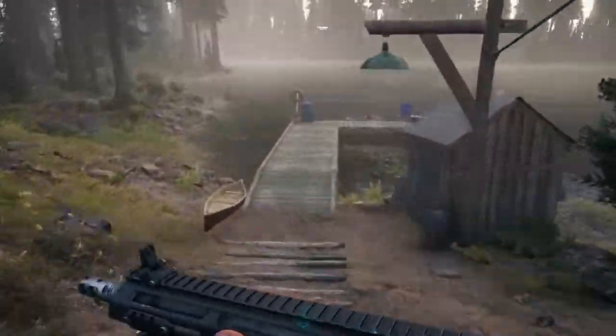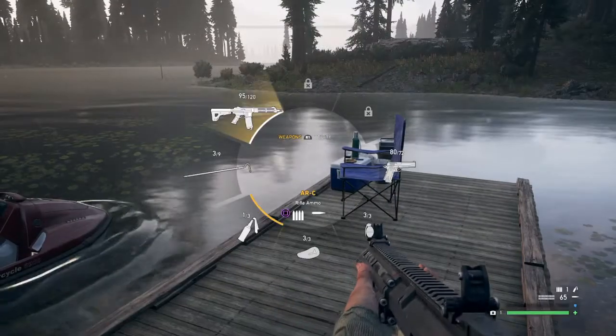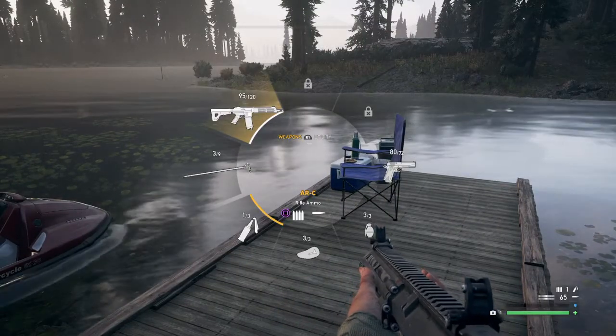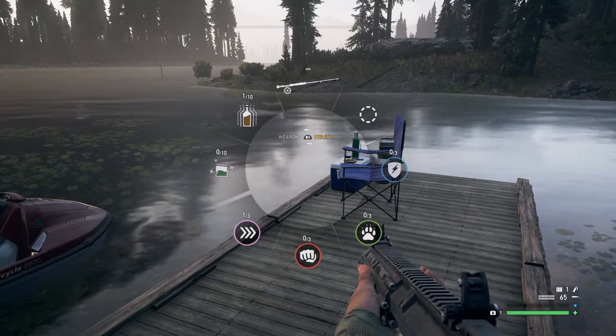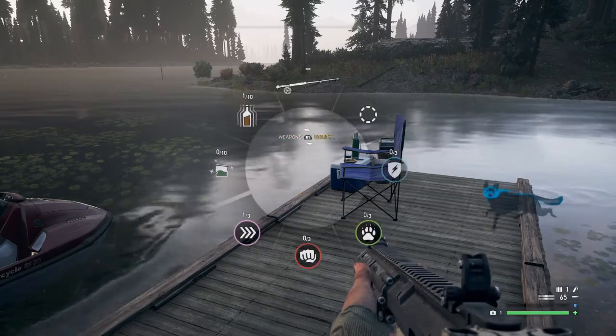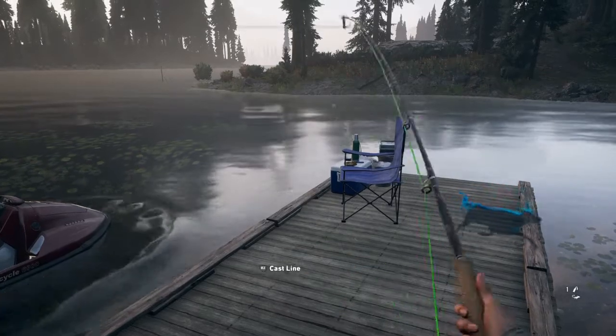So, I'm just going to go down here to the dock. And if you hold L1 — because I'm playing on the PS4 — it will bring up your weapon wheel. And if you push R1 as you're holding L1, it will bring up your utility, and you can equip the fishing pole that way.